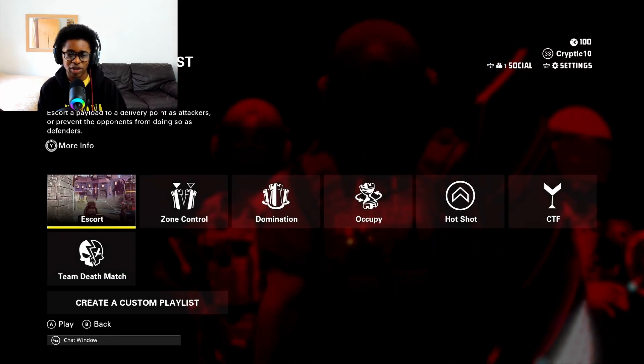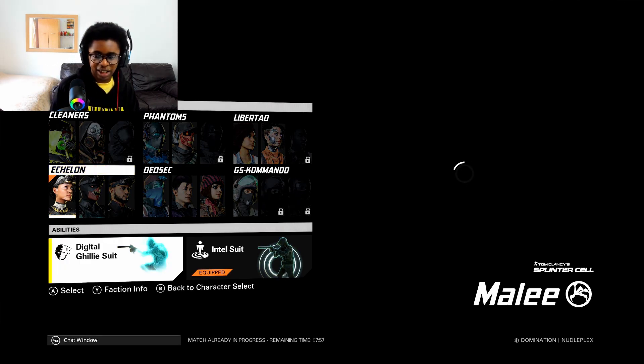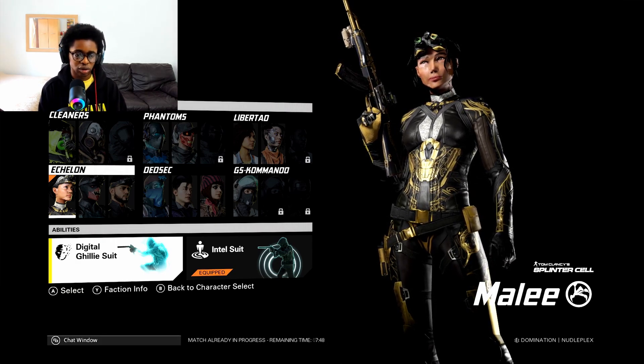Let's jump into a match right now and show you these items and how they look in the game. Looks like this match has already started. I'm going to select Melee — that's the skin I'm going to use. There we go, I'm going to use Melee with the digital ghillie suit.